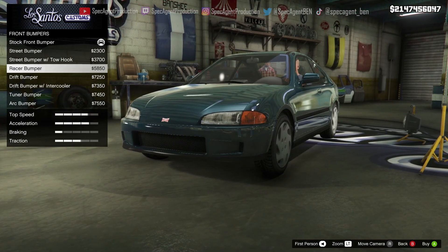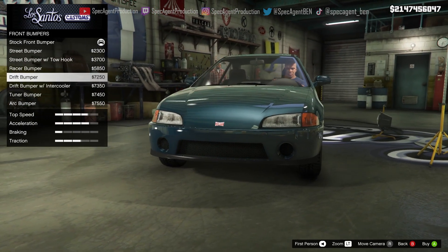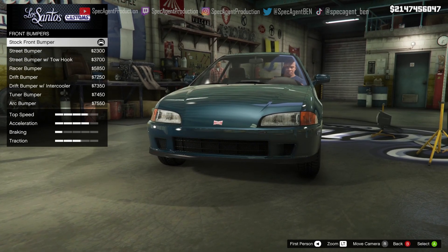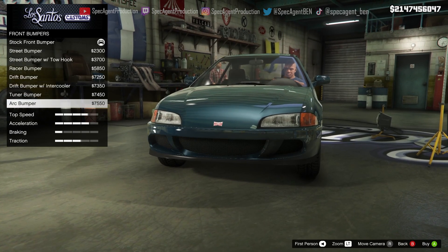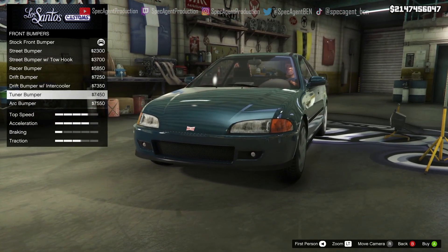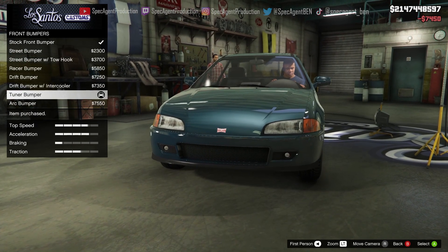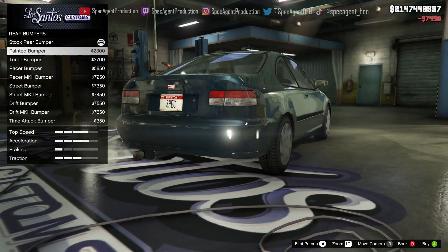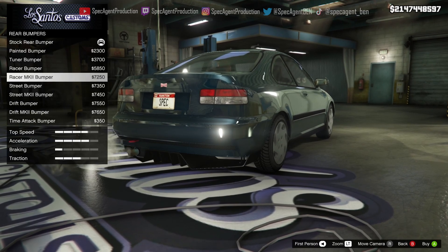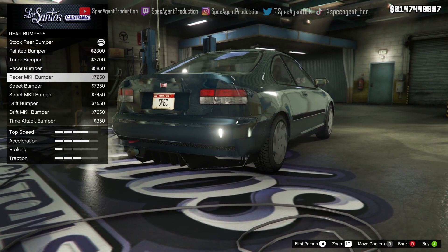I love that bumper. It looks better if you put like the lip — that shit looks gassed as fuck. This is like the real EG front right here. Yeah, that's a real EG. The bumper that is really nice is Raze — look at Raze. That shit's gassed.